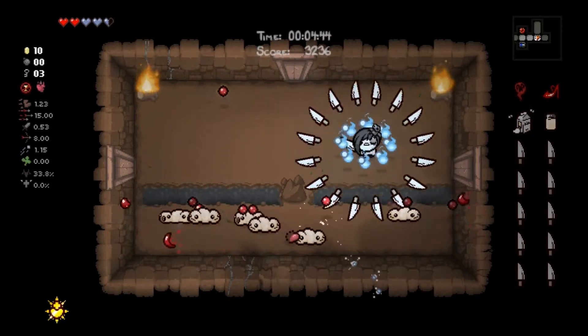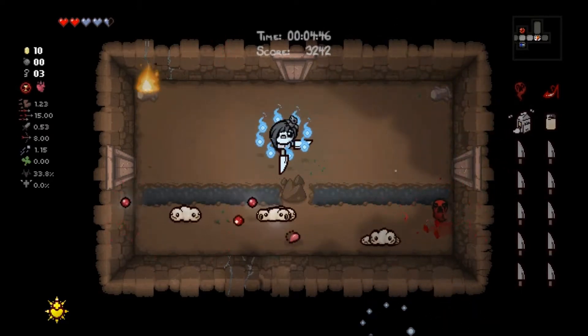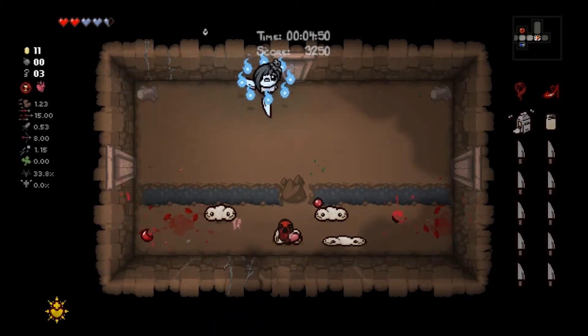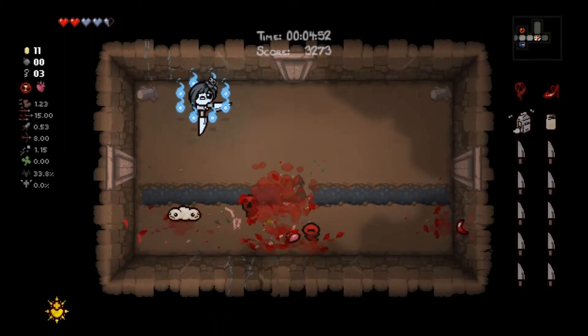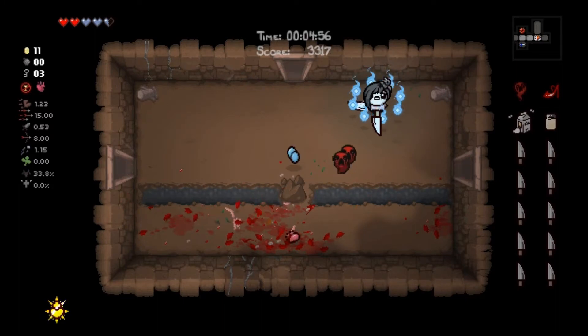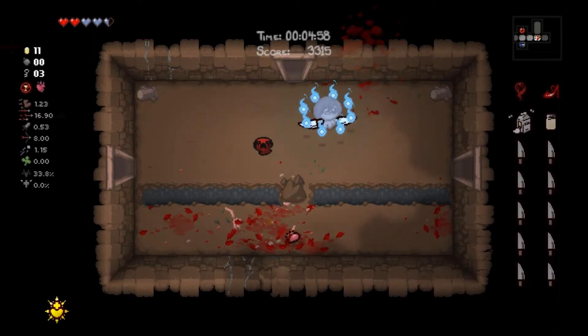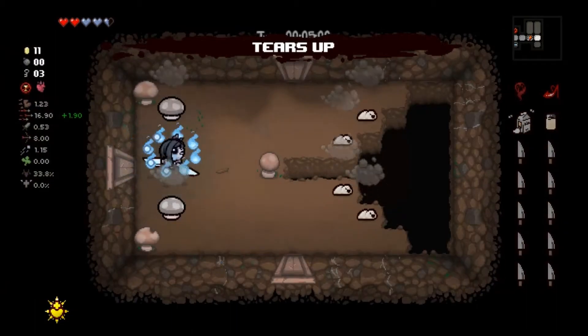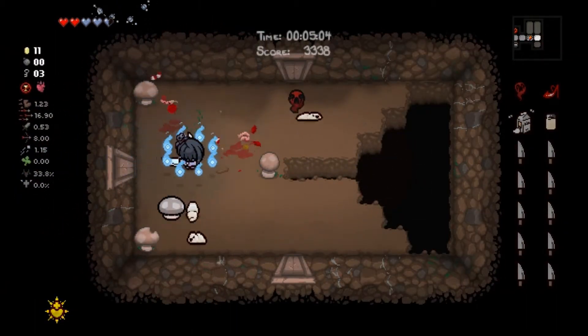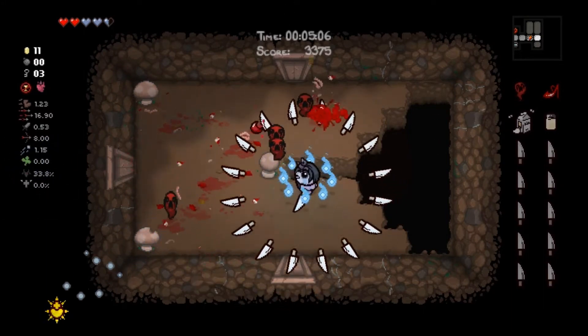I'm going to use the wisps a little bit and the Hungry Soul. They have about a 20-odd percent chance of spawning when you kill an enemy and they go after enemies in the room, so that's helpful to have. Great pill. Trying to not take damage from these mushrooms — that worked out.